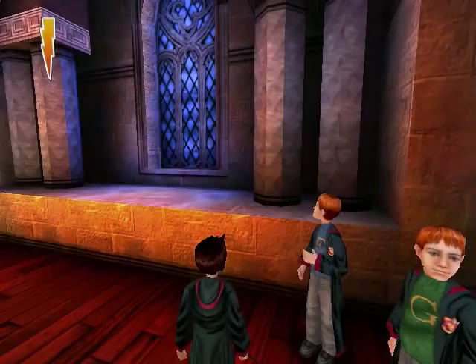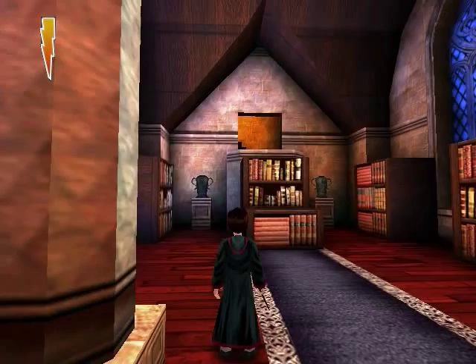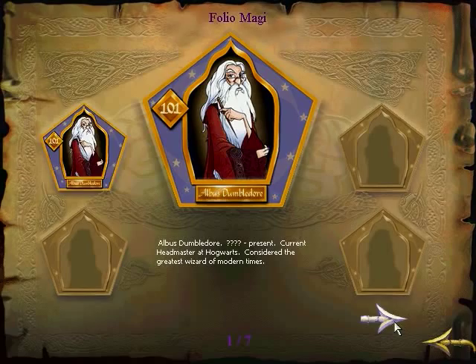To look at the wizard cards you've collected, press Escape, then press Folio Magi. And we have Albus Dumbledore — current headmaster at Hogwarts, considered the greatest wizard of modern times. You can look at the others too.